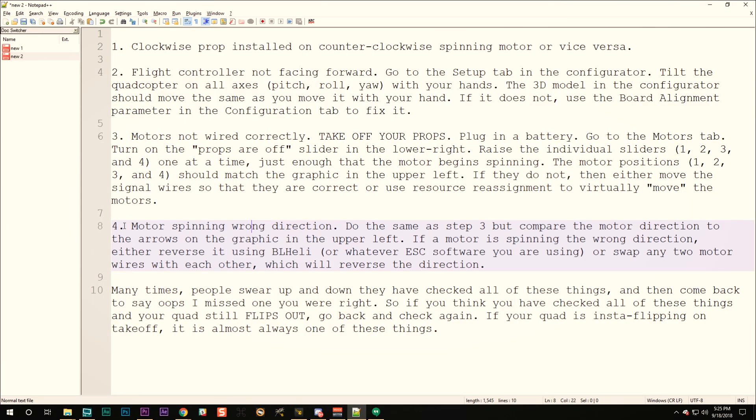The fourth reason is a motor spinning the wrong direction. Check this in the Motors tab and make sure each motor spins the correct direction. If a motor is wrong, reverse it using BLHeli or swap any two of the three motor wires at the ESC. Also check if the 'motors reversed' option is enabled, which would cause all motors to spin the wrong direction. Those are the major things to check if your quadcopter is flipping out and you're getting the runaway arming status flag.